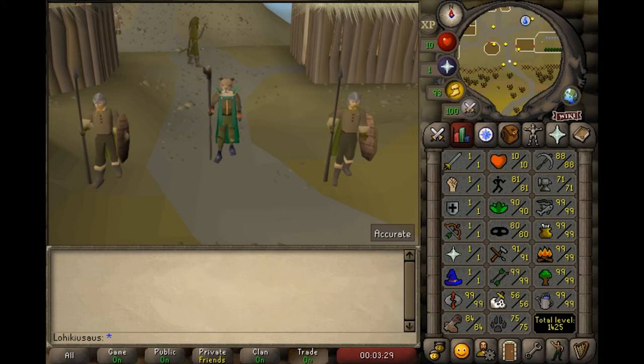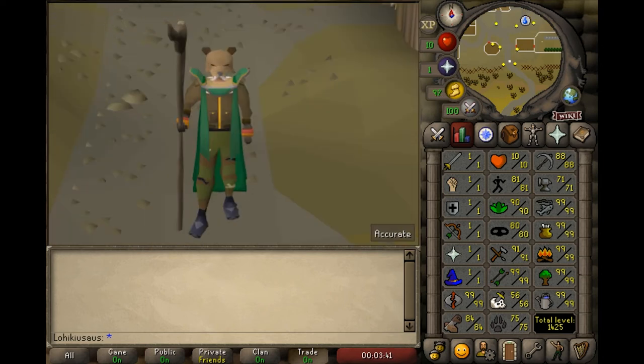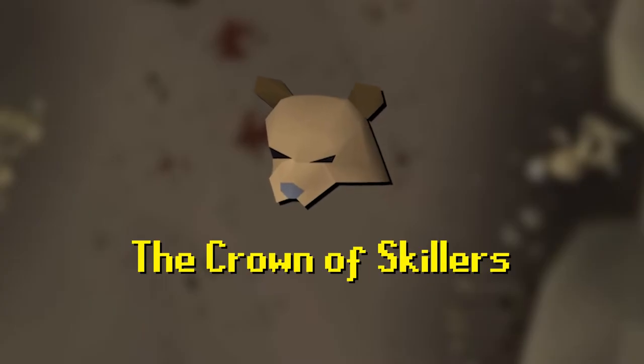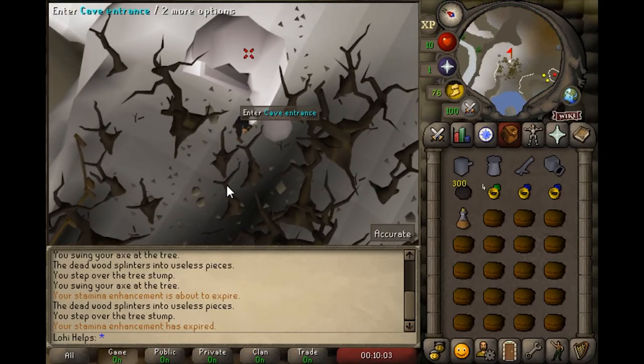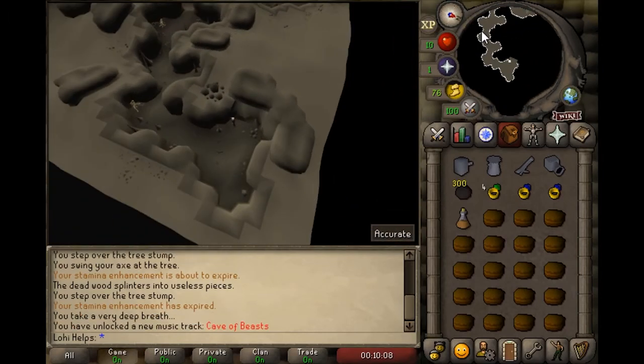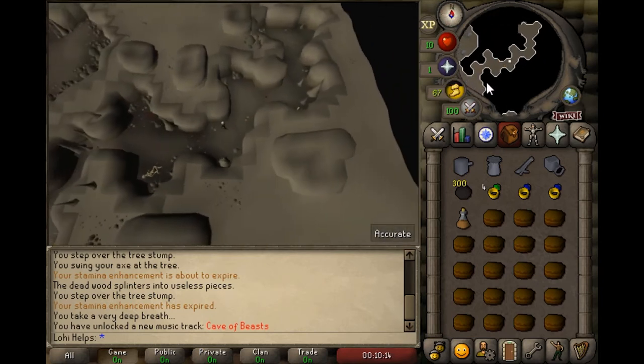Hi everyone, it's Lohi here. There's one item in Old School RuneScape that's very popular among the skillers. That item is the almighty bear head. The bear head is very easy to get, but let me quickly show you how to get it with zero combat XP gain using the cannon.